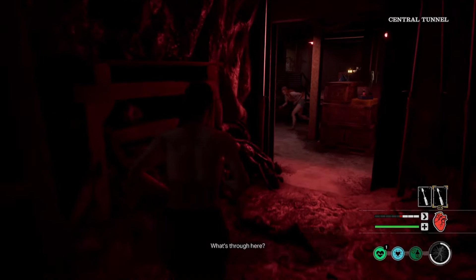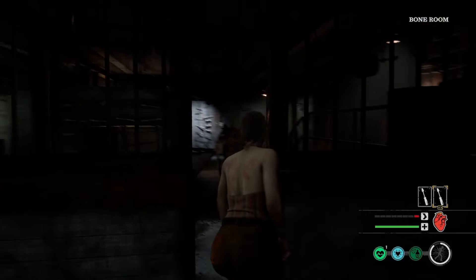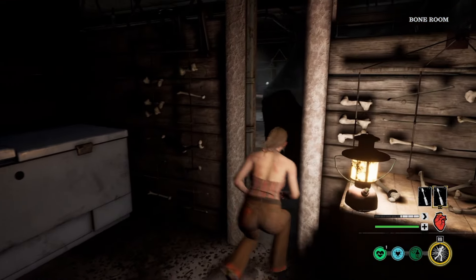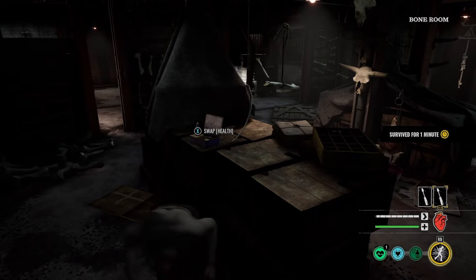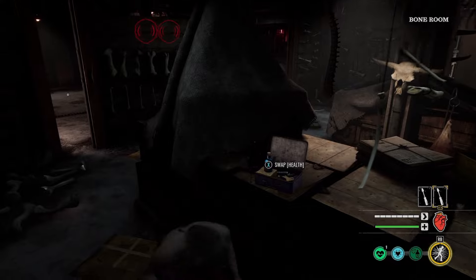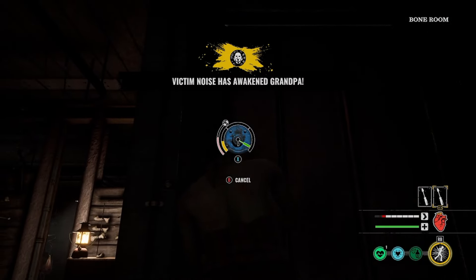We're going to unlock this side door. Let's not slam that door open — that would not be fantastic at all. Oh, is he coming this way? Yeah, he definitely is. Once we use this lock tool on this door, we'll go ahead and grab this health right here and try not to get spotted. Holy man, go away — thank you. Let's go ahead and unlock this door.